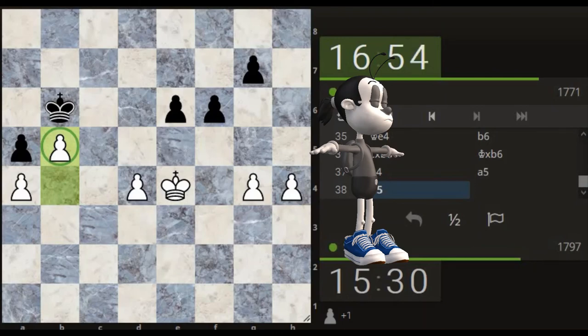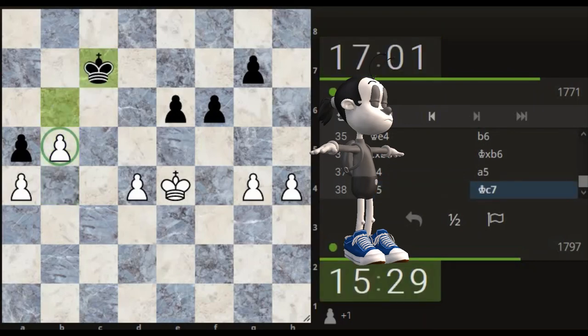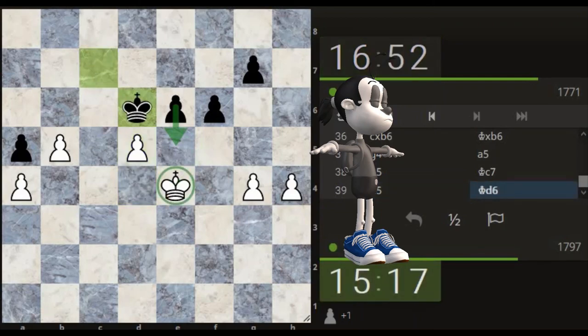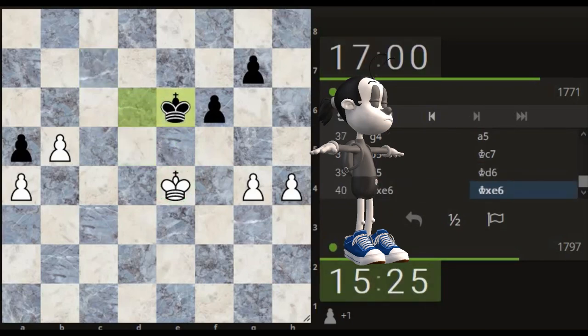We've got the king acting as a pawn — we've got a pawn majority on this side. We could push, and if he does push down we don't want to do that. We could push here. Let's push this pawn and see what he wants to do — it's probably going to push down. And then I'm going to run out of moves. He pushes down — I'm going to capture, keep it simple. Now we've got two pawns facing there.